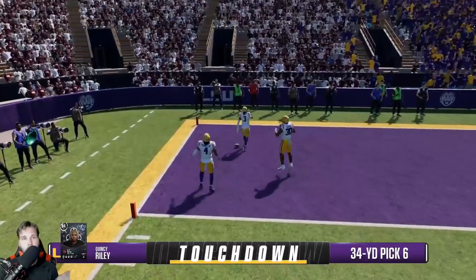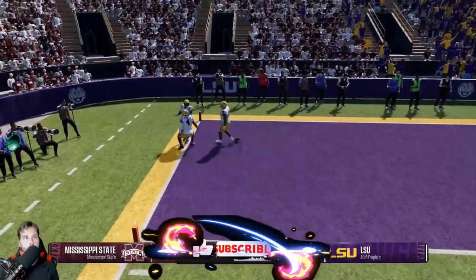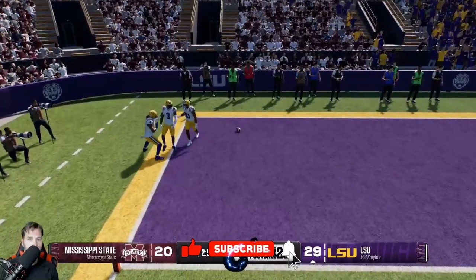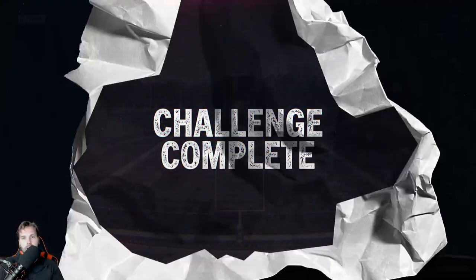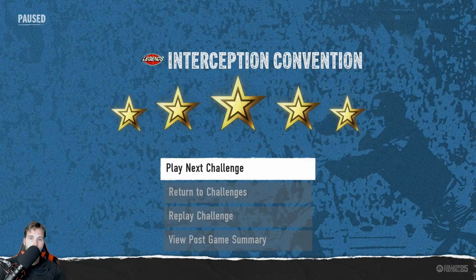Obviously if you don't have corners that are as good it might take a little bit longer, but your goal is to press up and just prevent a sack from happening. Outside of that it should be pretty easy to complete this challenge and knock it out. Hope this helps — don't forget to like and subscribe, and let me know what other challenges you're struggling with.